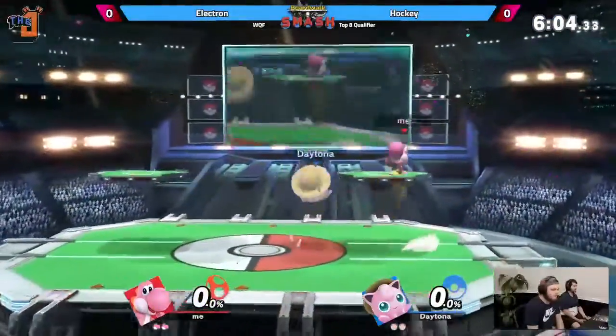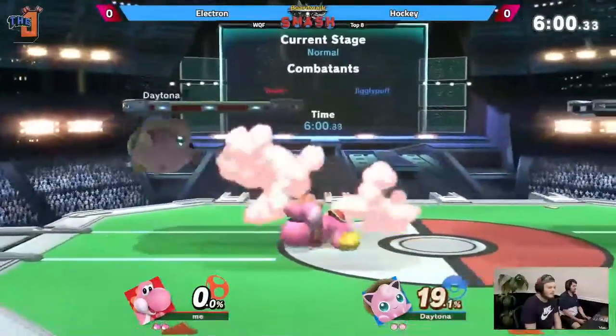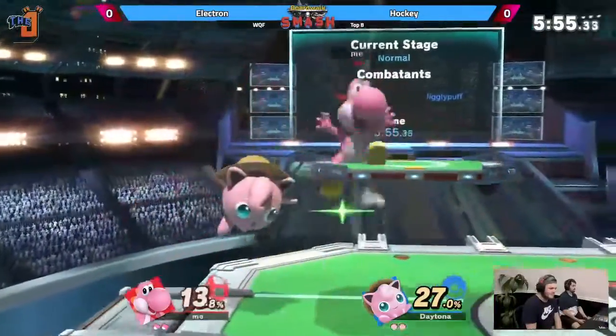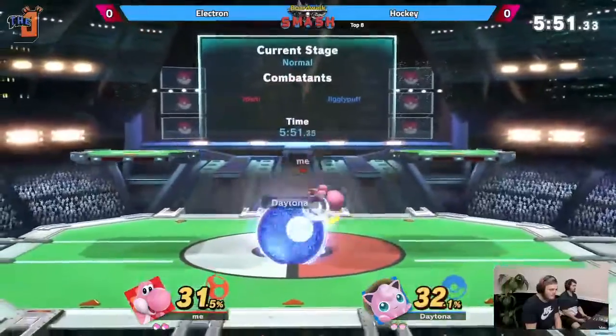Oh! X-Smash Reed there. Right when I say that — commentator's curse — he starts the pound. This input, down in for big damage. Forwarder not quite catching the tech in place. I love Electron just controlling this zone here, but he's able to get his zone broken by Hockey Saibi.